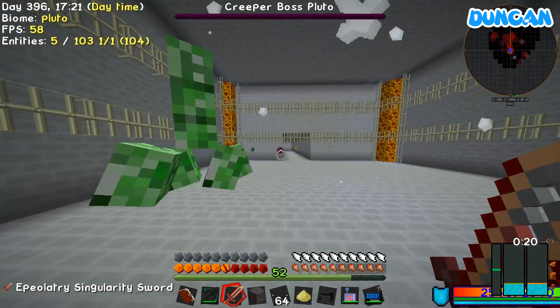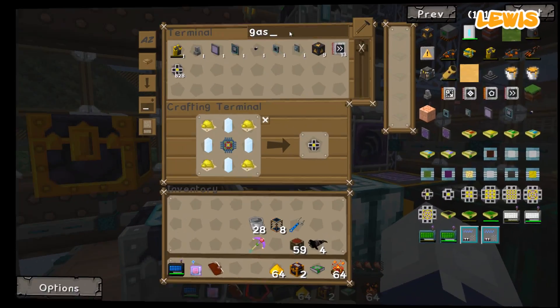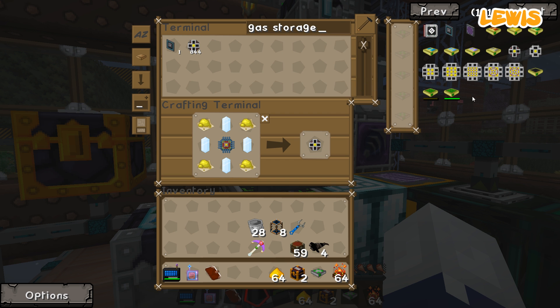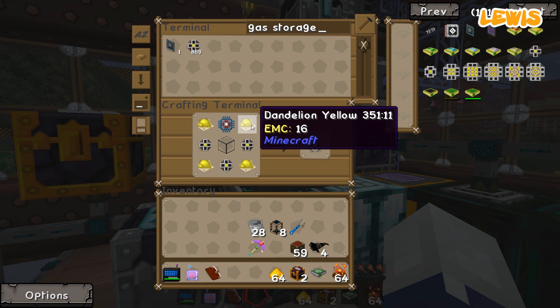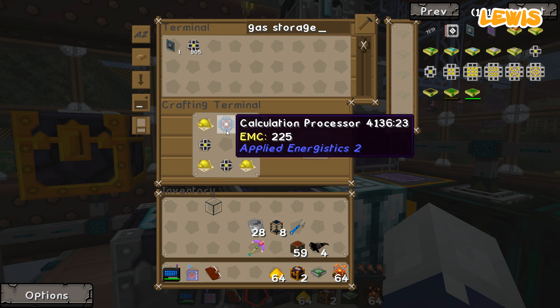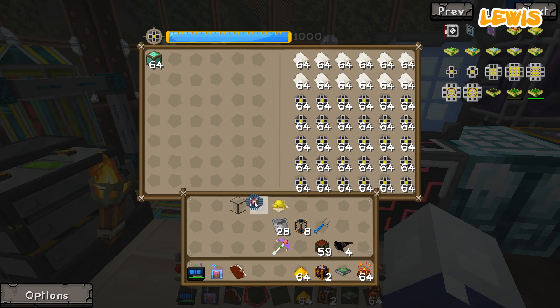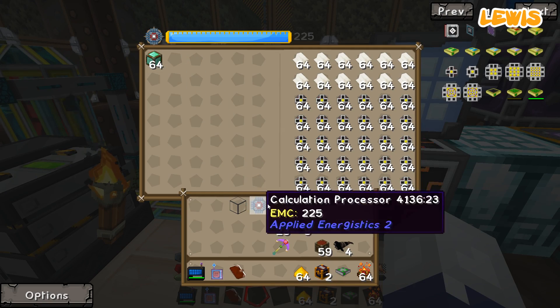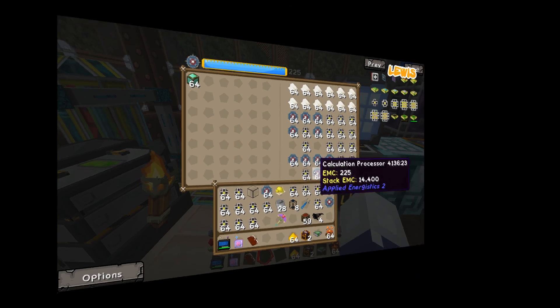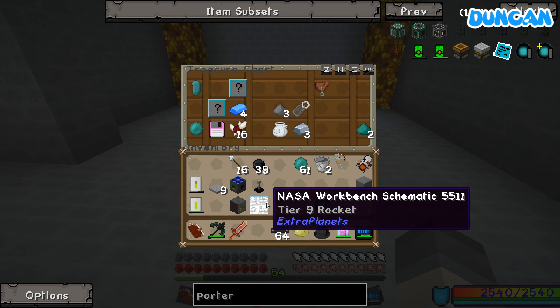I've got him. Rather than rig up the other one, I'm going to do this one bimanually. I'm going to have to craft a lot of these things, so let's do those. Opening the tier 9 dungeon chest. NASA workbench schematic tier 9. There you go, done it.